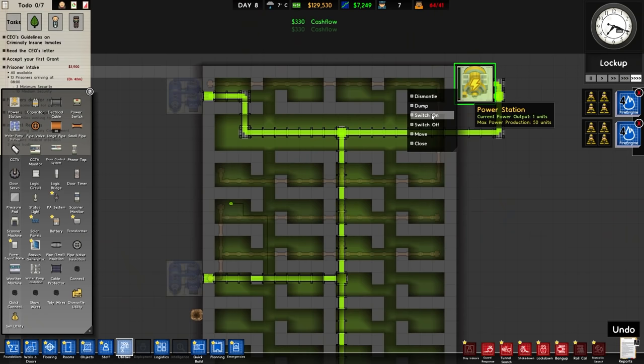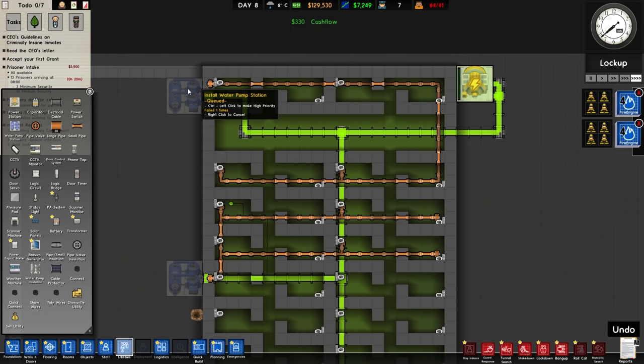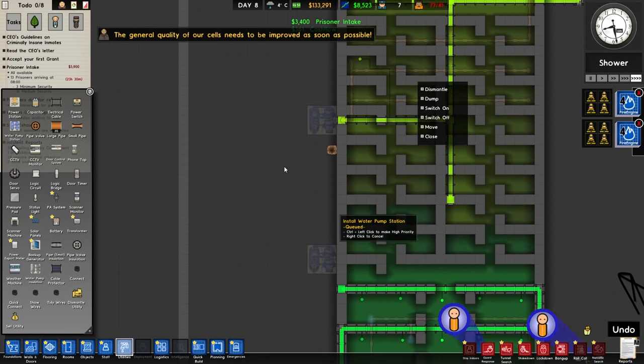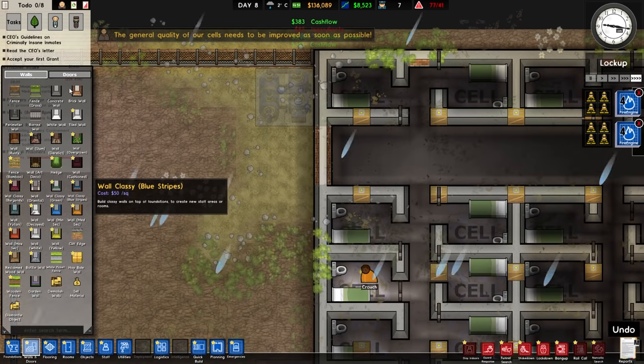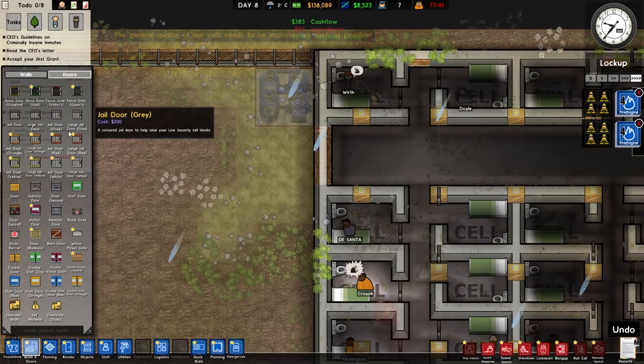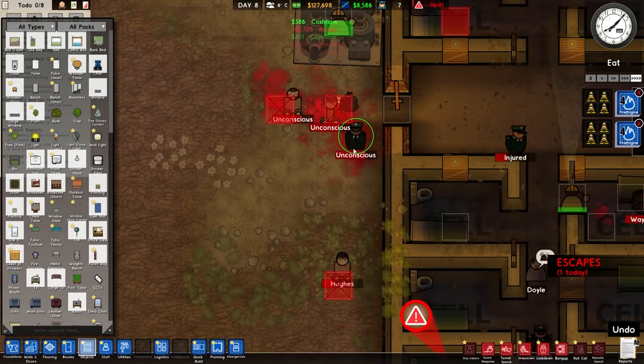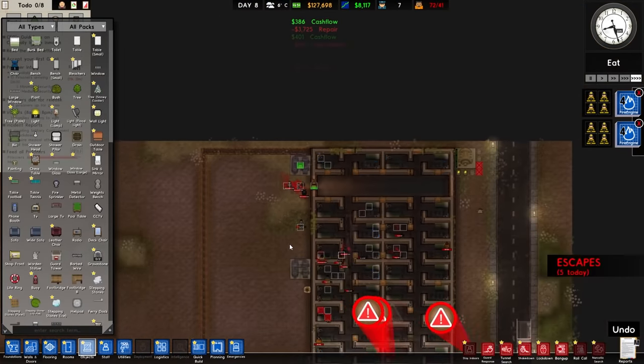I always forget to switch on the equipment when I buy it, and I also always forget to build doors so they can actually go out and use the equipment. I literally just said a while ago that that guy was stuck out there and then I just left him there — I completely forgot about him. What are you doing? I think this guy's just going out and killing prisoners — you know what, that's fine.